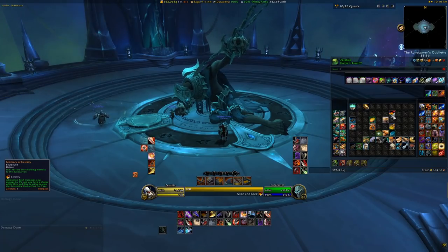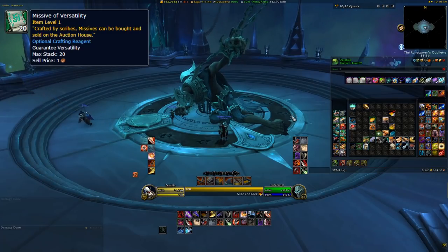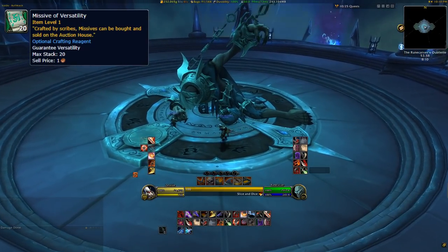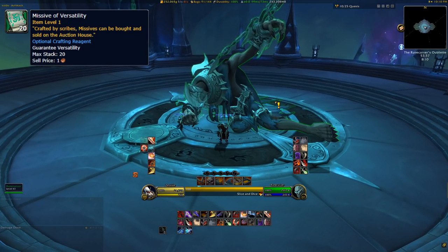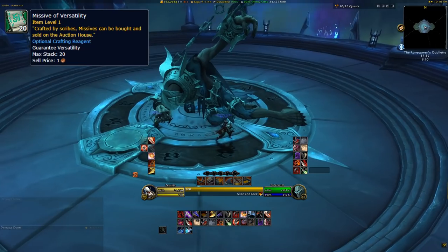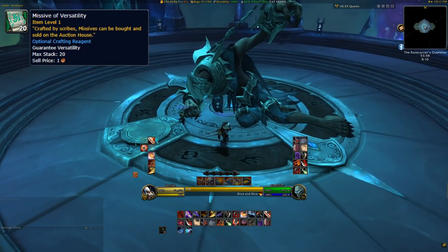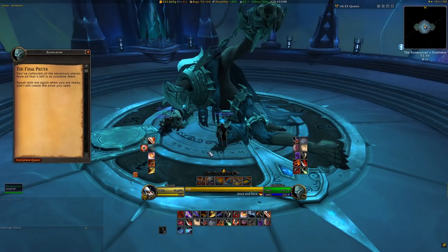You'll also need items called Missives. Missives are made from the Inscription profession and are used to select what secondary stats you want on your crafted gear. There will be four different ones, one for each secondary stat, and you'll need two different ones for your Legendary piece, because you can't put the same stat missive in a piece of gear twice — so make sure you choose wisely. As far as I'm aware, there is no way of changing the stats on a Legendary once you craft it.